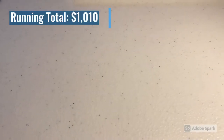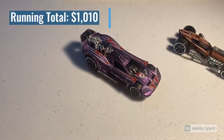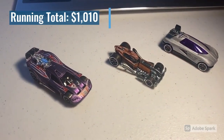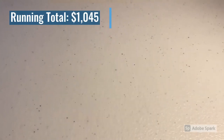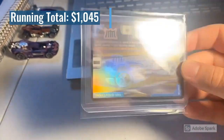Next we sold a lot of three loose mint Accelerators cars: a CM6 Spine Buster, a CM6 Round Find, and a CM6 Octanium. Total on this order was $35 even.